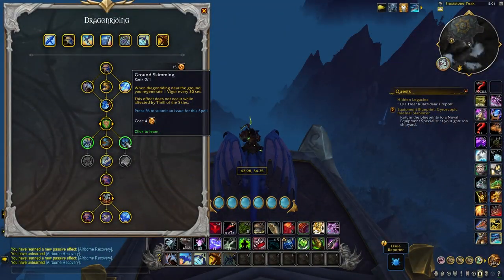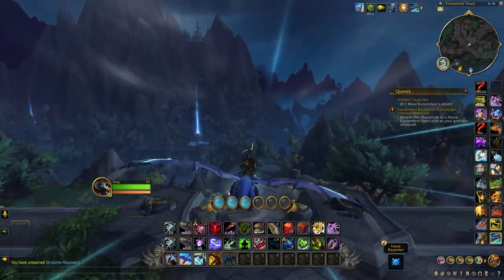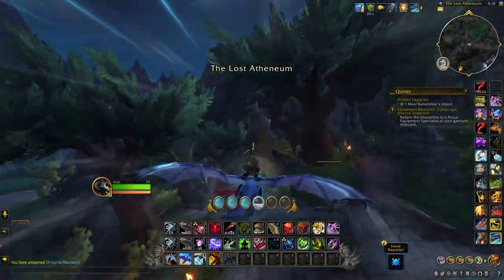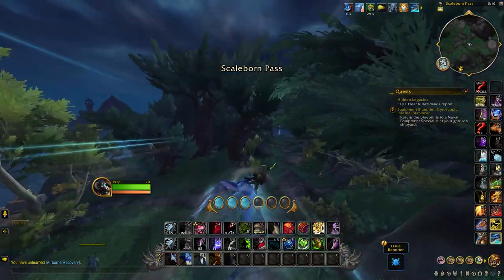On the other side we have another passive in Ground Skimming. When we're Dragon Riding near the ground we regenerate one vigour every 30 seconds, which doesn't sound like a lot, but if you're flying for long periods this is going to help you generate that extra bit of vigour in conjunction with your other talents to keep you zooming along. This doesn't actually occur while we are affected by the Thrill of the Skies, so think of it as more of a way to generate vigour if you're running out of juice and you need to pick your speed back up.